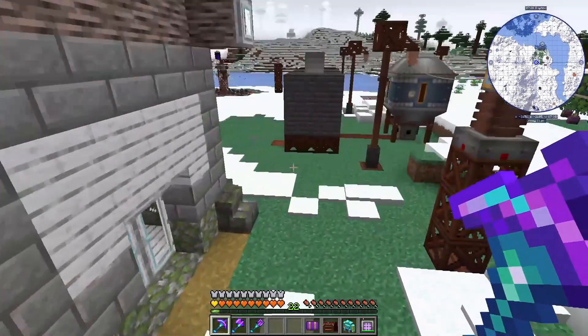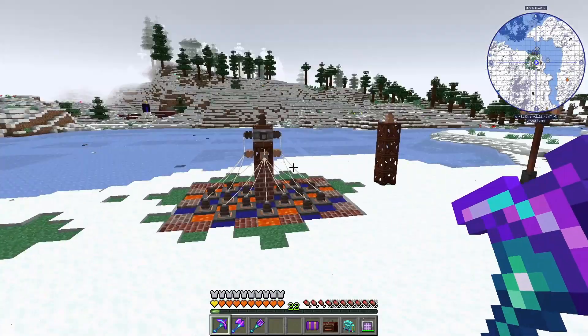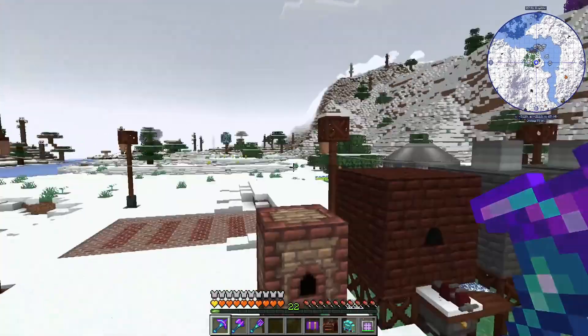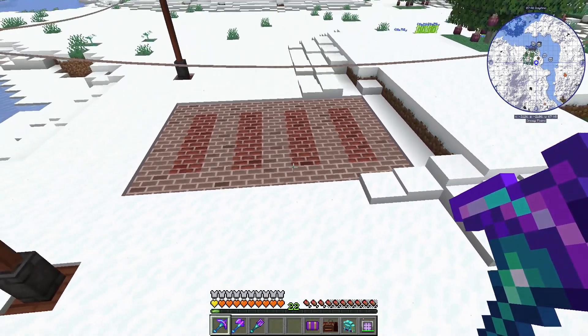Now we are in the phase where we're making machines, because we're done with passive power — all we can do is expand on passive power right now. We are getting into the beginning machines. The first one I like is the crusher so we can double, and the next one I like is going to be the Metal Press.